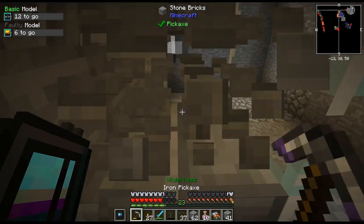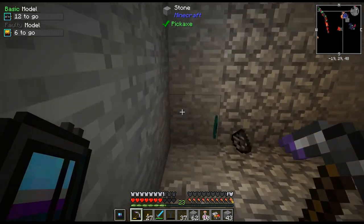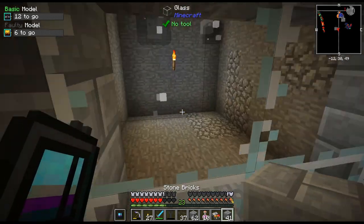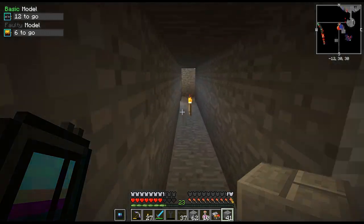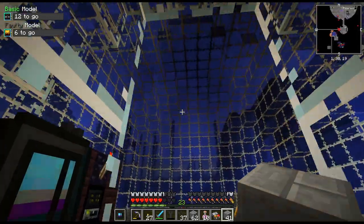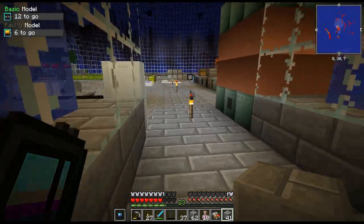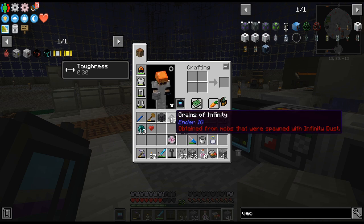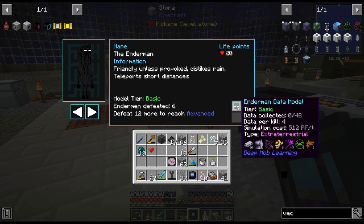It doesn't hurt that bad, it just makes you bounce all over the place. Well, we got it. So next time if I have to do that — definitely get a vacuum. We just leveled up our thing there. I thought for a second there was an Enderman swimming there. So I think that means I can put this in there now since it's basic. Yep, basic.